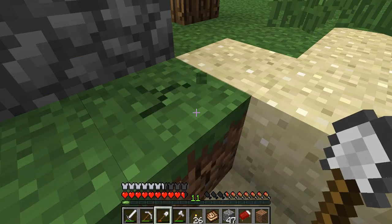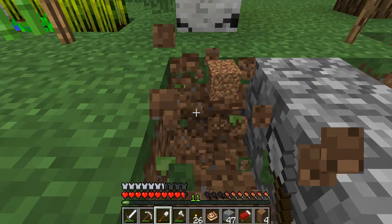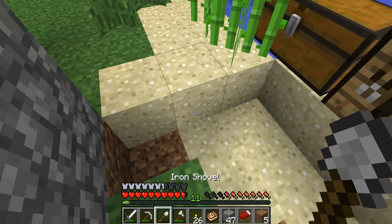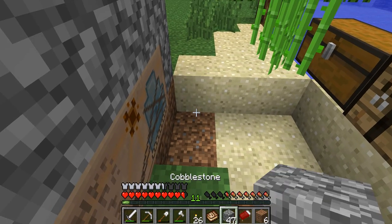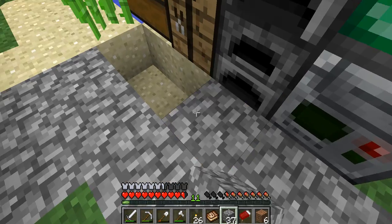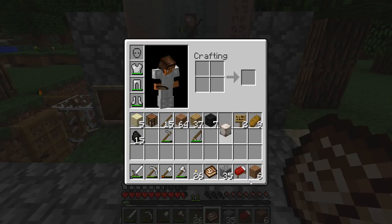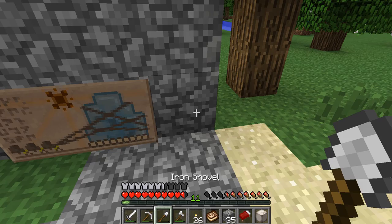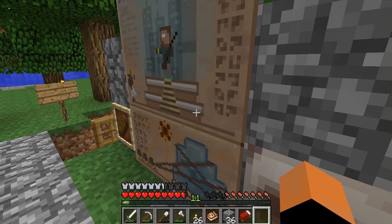I'm just gonna do it like that. I think I'm gonna go like that — and like this. This is good. I like this cobblestone actually, it's not bad for a path. Might be bad for other things but not bad for a path, definitely not.